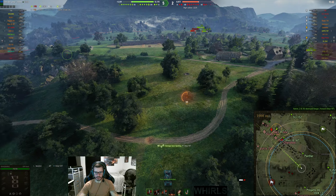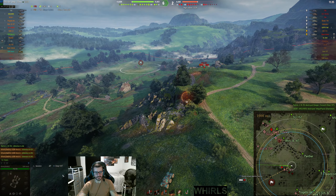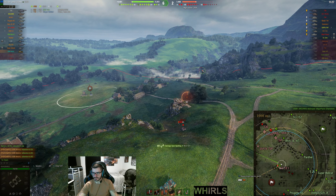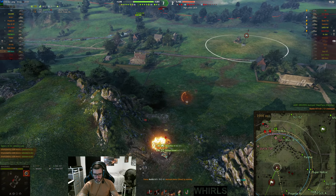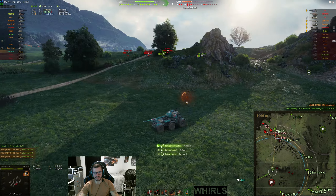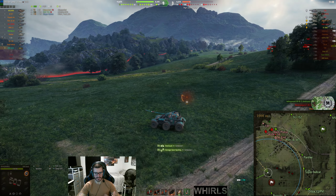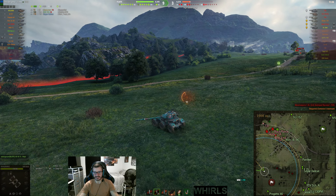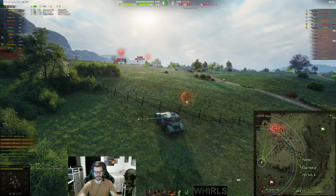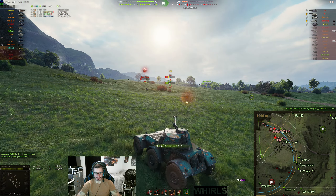As I continue approaching this enemy team, I'm going to get a little more aggressive. I got pretty lucky in this game — the Sturer hit me once — but I've made this play several times in the Hotchkiss on Westfield. This was the only game where I still had full HP well into the game, almost four minutes in. You will sometimes get a sixth sense about these things — where you realize this team is just not great, and you think we can be really aggressive here. It's a feel you have to develop as you play enough.